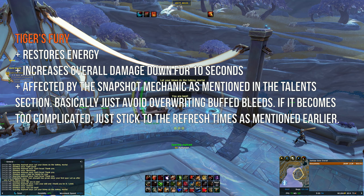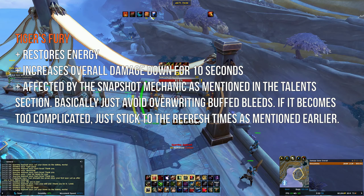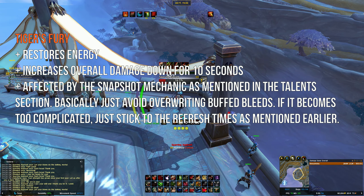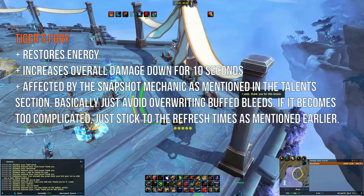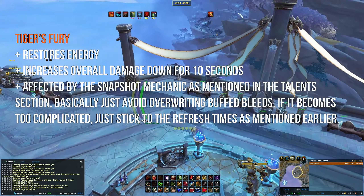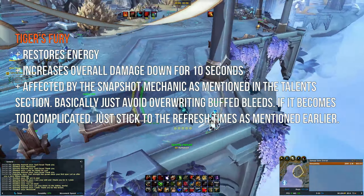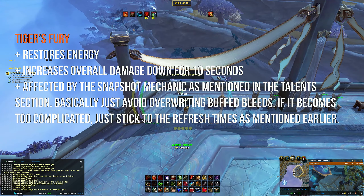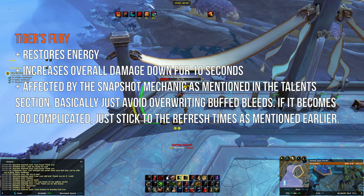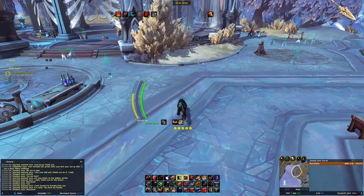Tiger's Fury is also an offensive cooldown, but it's up more often. It restores energy and increases overall damage for 10 seconds. As mentioned earlier, this is also affected by the snapshot mechanic — if you buff a certain ability through Tiger's Fury, make sure that bleed ability stays up on the target for as long as possible. If it becomes too complicated, just stick to the refresh times as mentioned in the ability section.